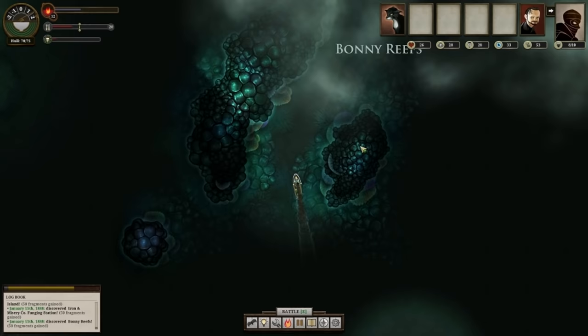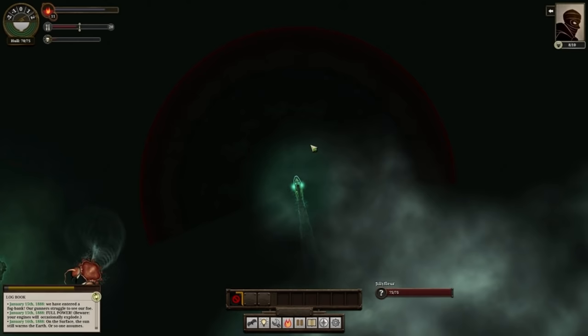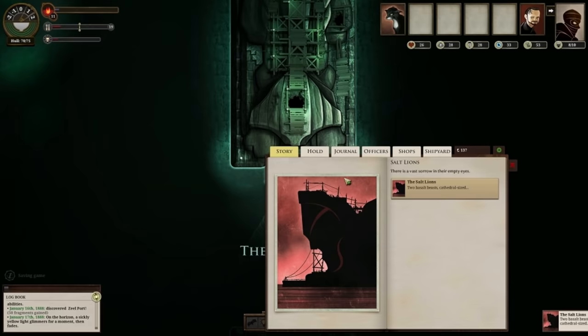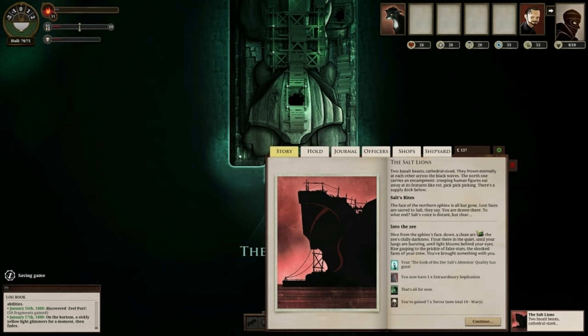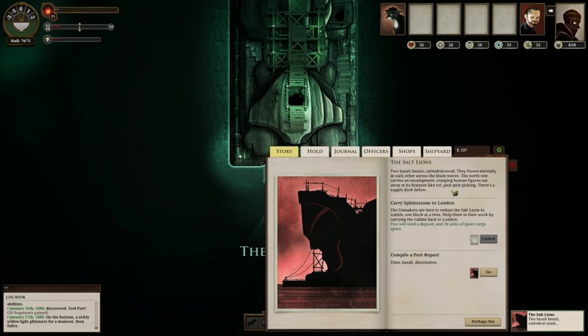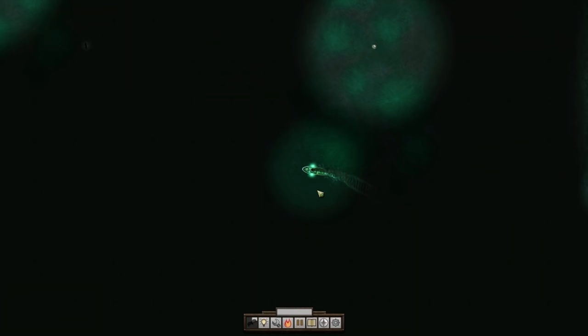Then up through the Bonnie Reefs — very pretty. Watch out for jellyfish and gigantic terrifying crabs, so I burnt some fuel to get past. The Salt Lines were pinged up on the Z-bat. The Salt Lines are great — you can make 300 very easily by carrying Sphinx Stone to London. Also, the salt rights quest is now available because of what we did at Hunter's Keep. We've got an extraordinary implication as well, which is great — you can sell that with the lady in London for about 250.